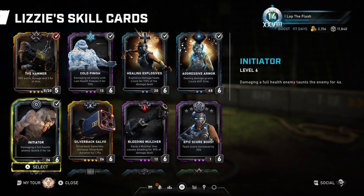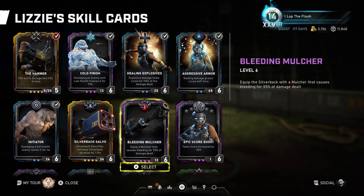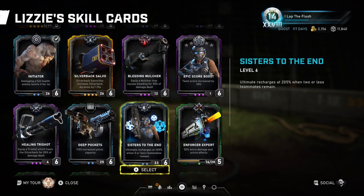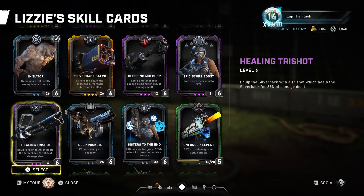The second setup is with the silverback weapons, and we will be dropping Initiator and Healing Explosives. For two weapons of your choosing — personally I think Silverback Salvo and Bleeding Mulcher is what I generally run. Your three best combos are: Silverback Salvo and Bleeding Mulcher, Silverback Salvo and Healing Tri-shot, and Bleeding Mulcher and Healing Tri-shot.